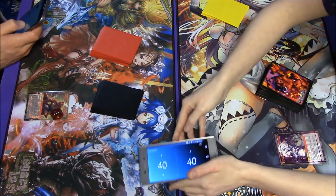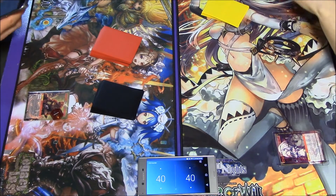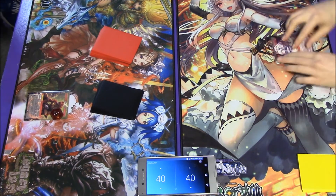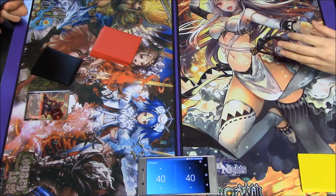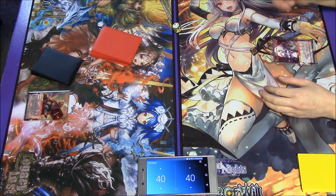Hey there everybody, this is Caitlyn here and welcome to our latest feature match on the channel today. Today we have something a little bit different - I'm going to be playing in this one. I'm on the right hand side with Lunia, featuring my Cain Ping Patrol deck which is black and red, focusing on dealing damage and sniping things that are hurt.